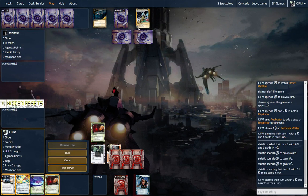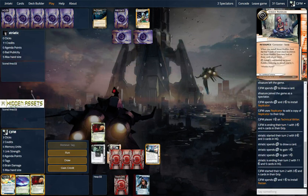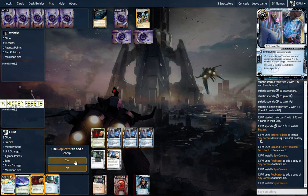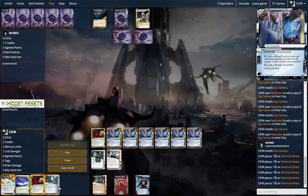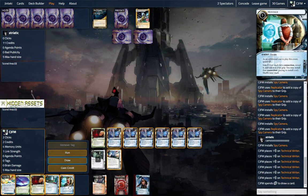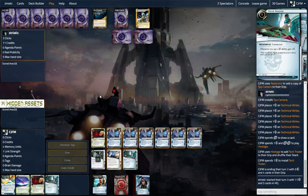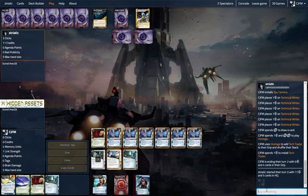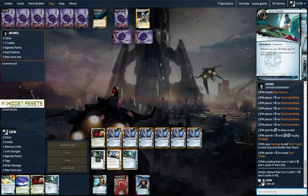Our opponent is just clicking for money — I assume there's some agendas in hand. So let's start being a little cheeky. We'll draw. Let's hostage out our Tech Trader and end the turn. Alright, so we have two Tech Traders — this is a really good start for this deck.